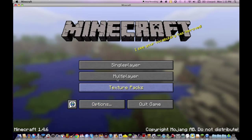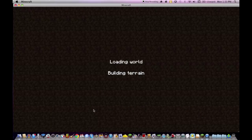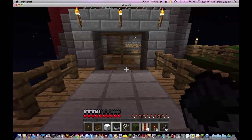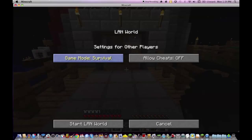So you're gonna quit and when you open it back up it's gonna be survival again. Remember, you can't do the game mode thing directly, so you gotta open your game menu, open to LAN, change it to creative, allow cheats, and start your LAN world. Then all you gotta do is the game mode cheat, and once you exit and get back in, that's how it's gonna be.